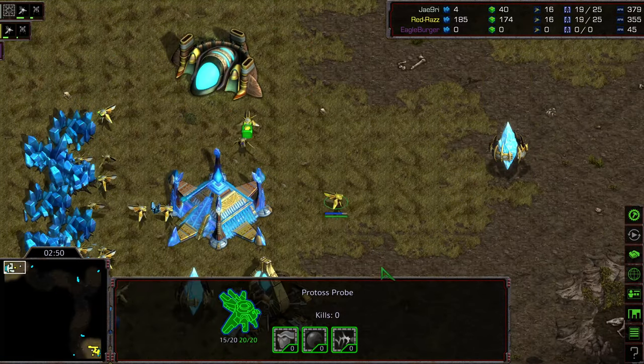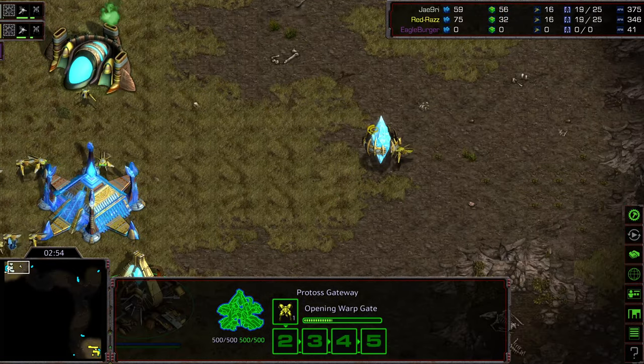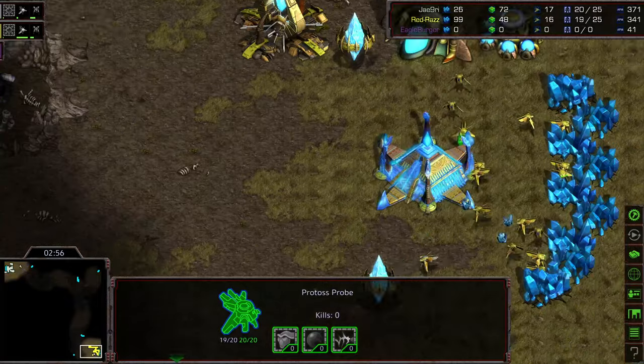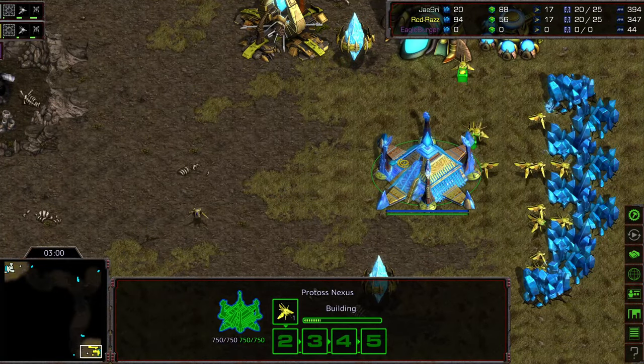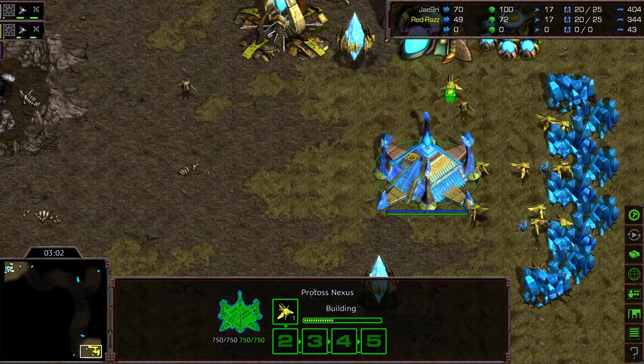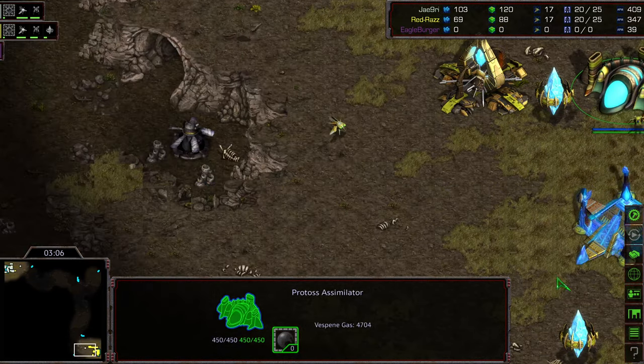Raz looks like he took a little bit of damage. Right now things are dead even from both players. But knowing Jeyun, his ability to micromanage is just superb — fantastic micromanagement skills and just incredibly high APM.